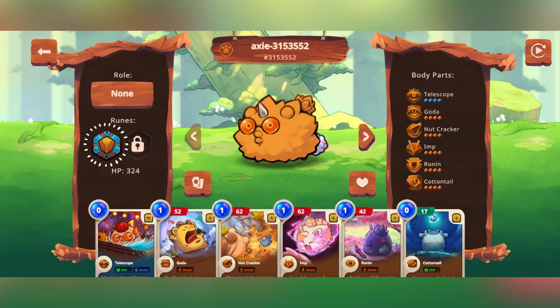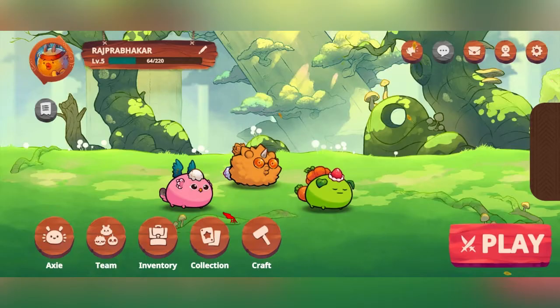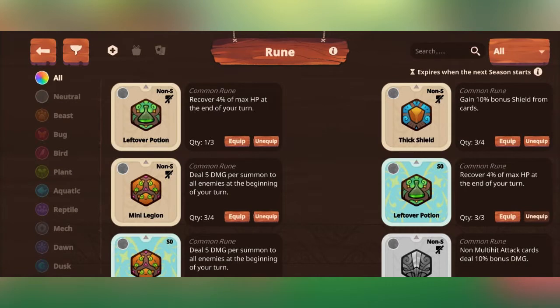The runes can be full of axes. If you have an axe, you can be full of axes. If you have a card, you will use charms. If you click the card button, you will select the axe.